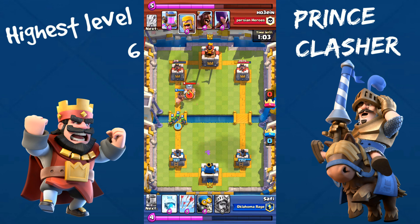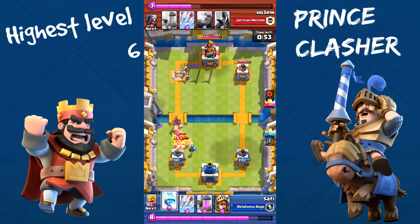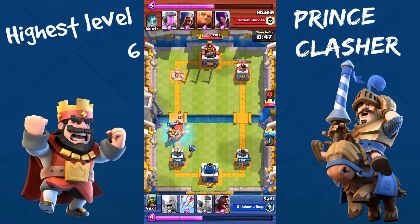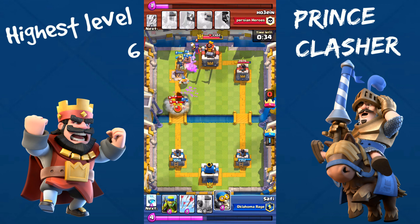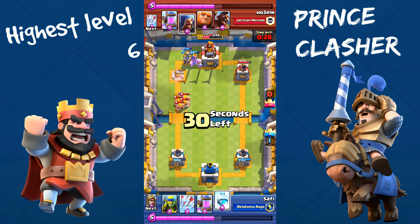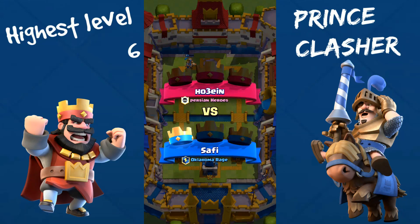Did you notice I didn't even use the Freeze Spell in all these games to take out towers? But I'm going to use the Freeze Spell now just for fun. My Prince is going to take out his Hog Rider. Now I'm going to push hard with my Barbarians and Hog Rider. He drops his Barbarians on my Bomber, which is fine. I have my freeze ready — and boom! Three-crown victory! Hossain got wrecked.